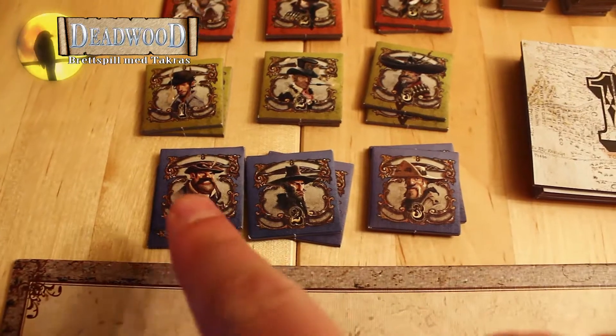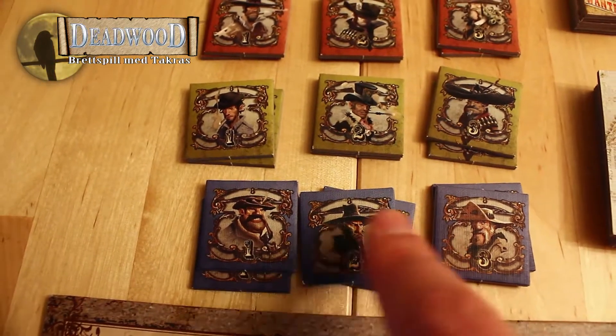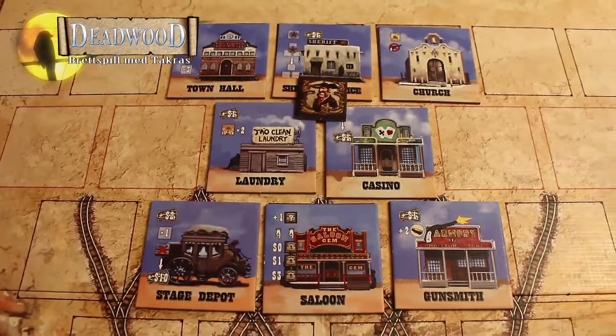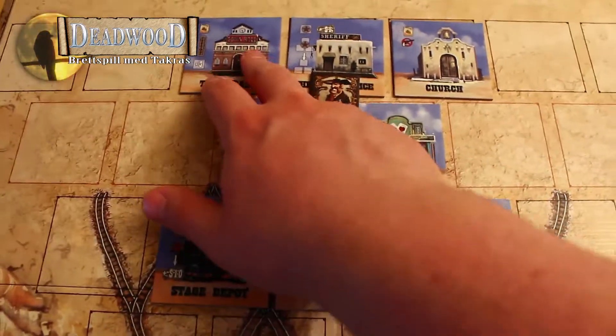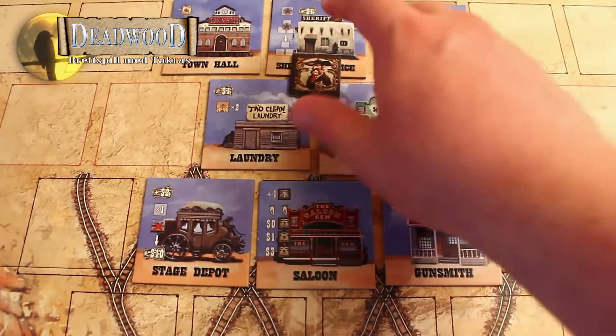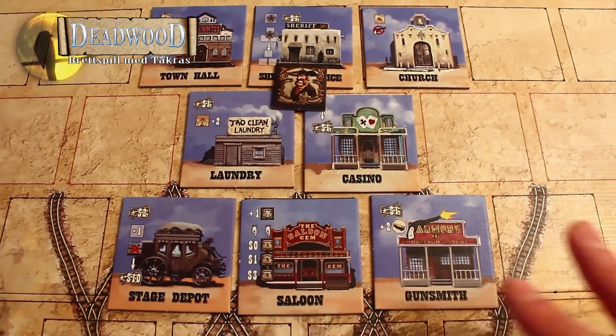Bildene på portrettene er forskjellige i forhold til hvilken farge du er. Så hvis du er blå, så er du disse folkene, og hvis du er gul, så er du de folkene og så videre. Startbyen er alltid forskjellig, men det som er likt hver eneste runde er sheriff office og church, og saloonene på en av disse fem her.